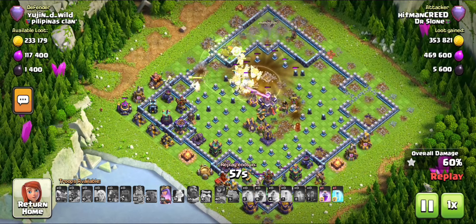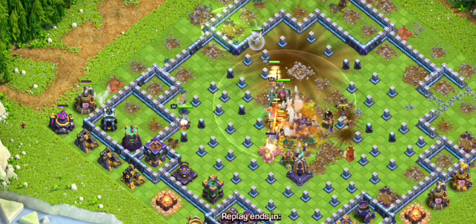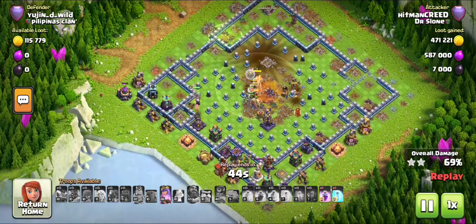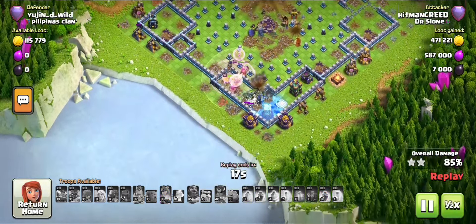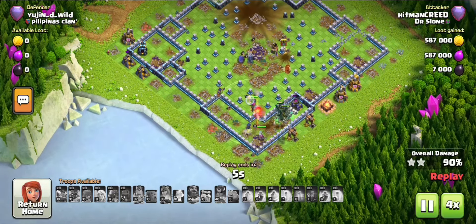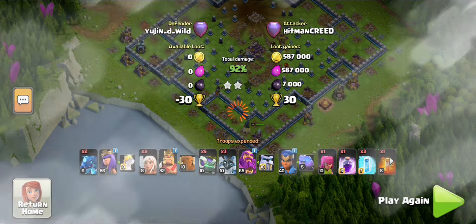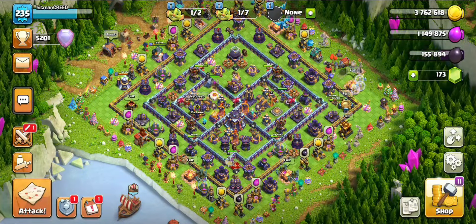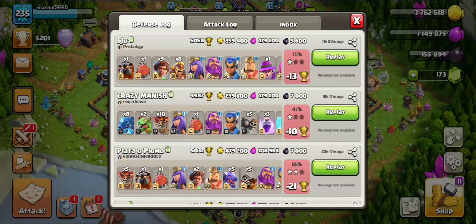I pop the Grand Warden ability to clear out some hero damage, leaving only the Town Hall. The Witch Golem hasn't burst yet and when it breaks down the skeletons come out. I had to use the ability because there was no more time left — this strategy takes a lot of time. I recommend you get used to managing the timer so you know how to cut the time down.